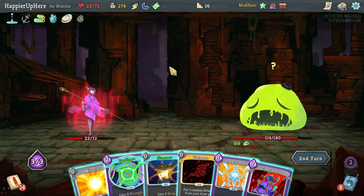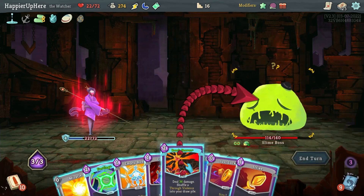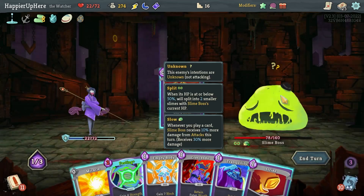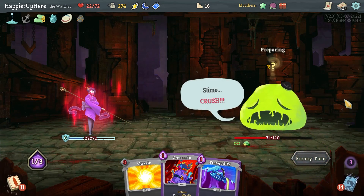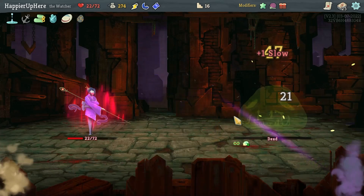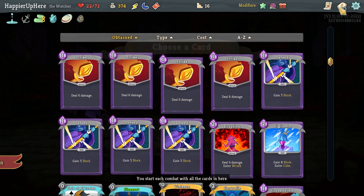Definitely too early to play Fasting here. Let's do Finesse, Violence, then Reach Heaven — I have to be careful not to transform yet. Just Lucky. Next turn I have Flying Sleeves so I should try to transform then. Through Violence, Flying Sleeves, then kill. Perfected three out of four elites — not bad.